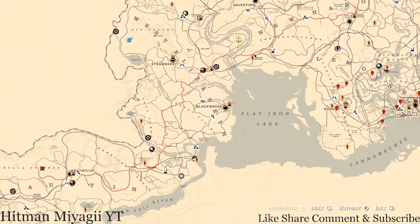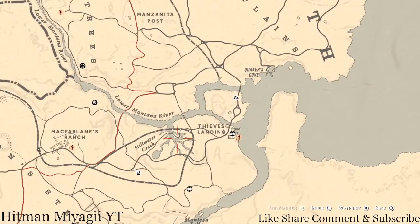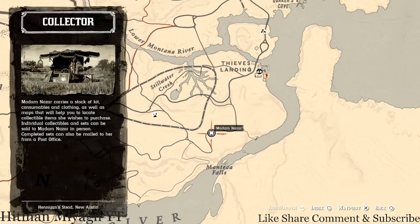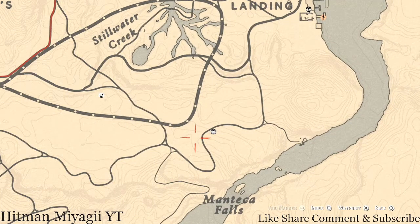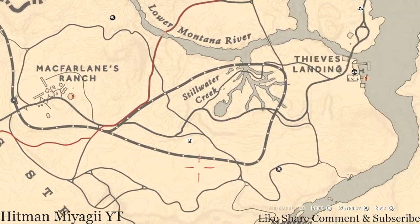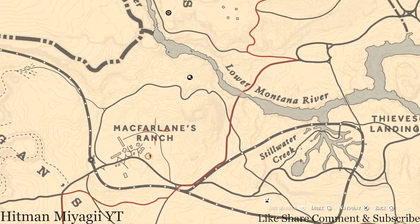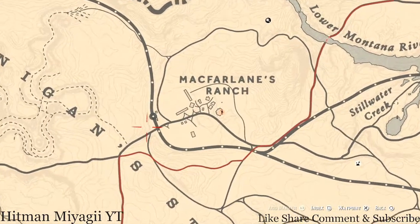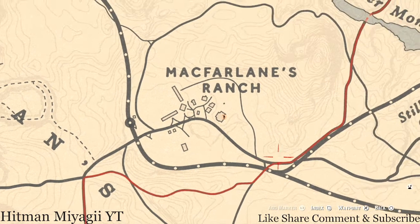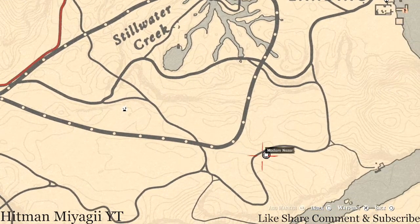Madame Nazar is at McFarland's Ranch — right outside of McFarland's Ranch, Stillwater Creek, near Manteca Falls, right here at this location. She will be here until 2 a.m. Eastern Standard Time, New York time zone, East Coast time zone. How I personally get to her at this location is I simply fast travel to McFarland's Ranch, then take the train tracks on down to her location.